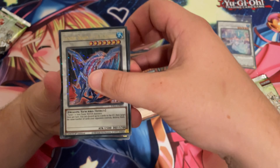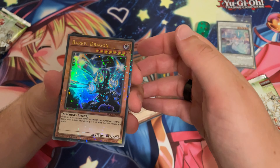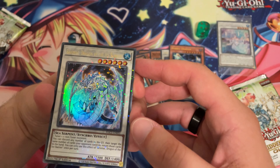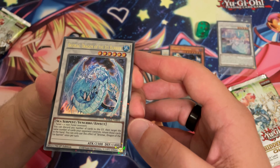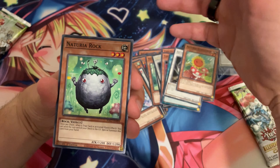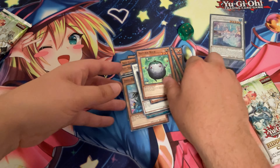Gungir, Dragon of the Ice Barrier. Barrel Dragon — that's a cool one. And Brionac, Dragon of the Ice Barrier. Fabricus. Fabled. Alright, that was the first booster pack. Let's open up another one.